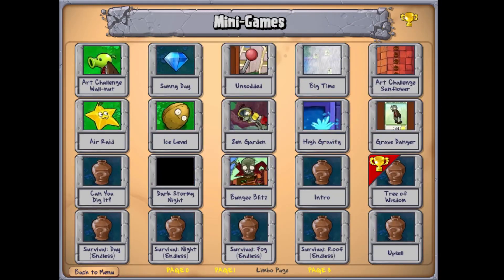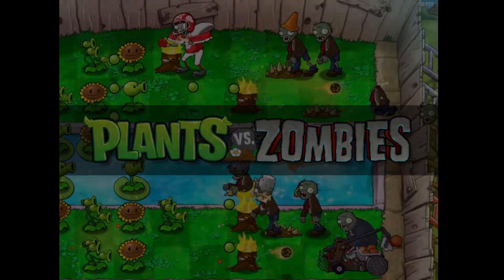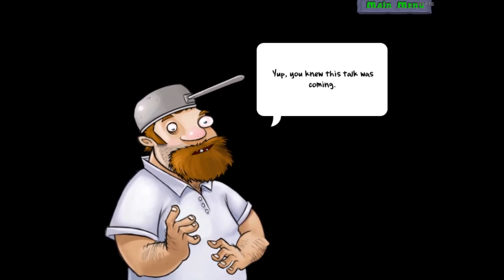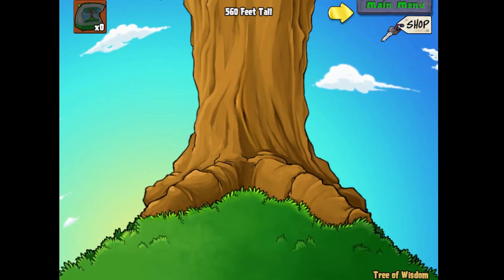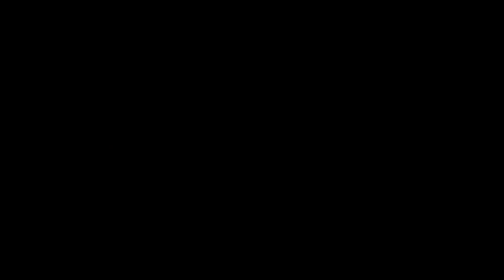Alright, one last category. These are on the Limbo page but are not actually playable levels, so I'm not gonna bother rating them. Most of these are accessible in the normal game. We'll call them the Others. First is Intro - it's just the opening cutscene to the game. Then there's Upsell, which exists in the demo version. Once you complete it, Crazy Dave basically tells you to buy the full game. The Tree of Wisdom is also available on the Limbo page - it was originally planned as a minigame before they added it to the Zen Garden. Speaking of the Zen Garden, that's also on here - just kidding, it crashes the game.